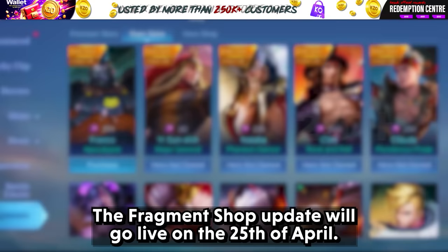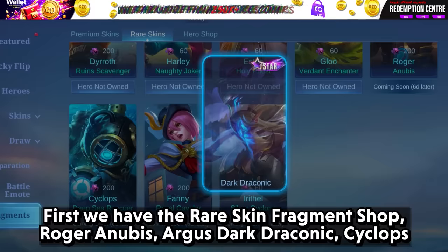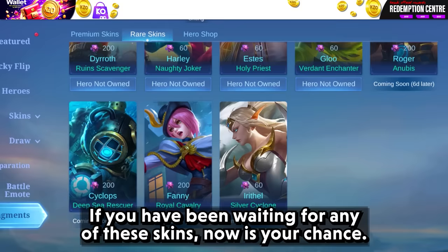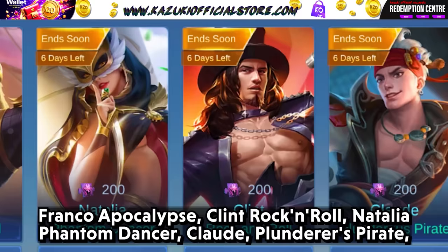Let's move on to the Fragment Shop update, which will go live on April 25th. In the rare skin fragment shop, Roger Anubis, Argus Dark Reconic, Cyclops Deep Sea Rescuer, Fanny Royal Cavalry, and Irithyll Silver Cyclone have been added. Franco Apocalipse, Clint Rock and Roll, Natalia Phantom Dancer, Claude Plunderer's Pirate, and Yi Sun Shin Major General have been removed.